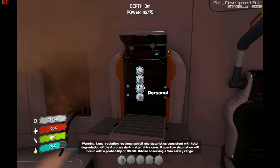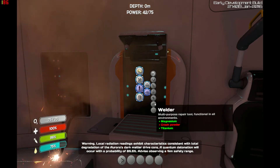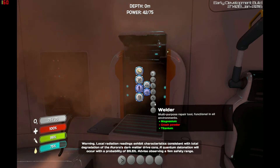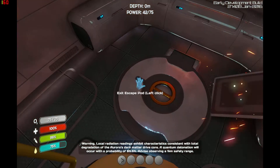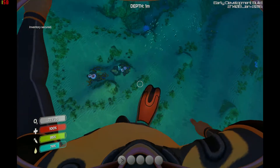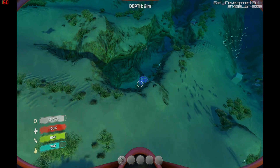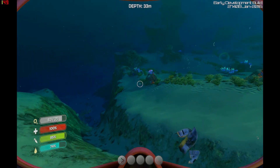One of the other things that we are going to need to build is a welding torch. So as you can see we need magnesium which is made from salt, and titanium and crash powder. Let's see if I can find you crash powder.